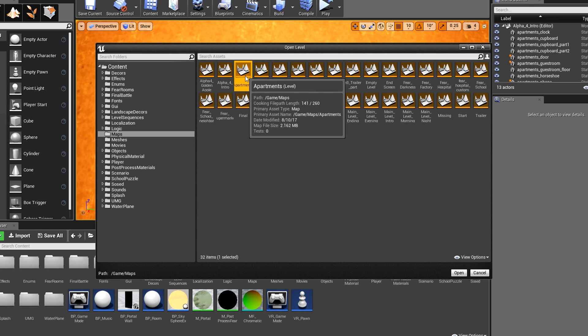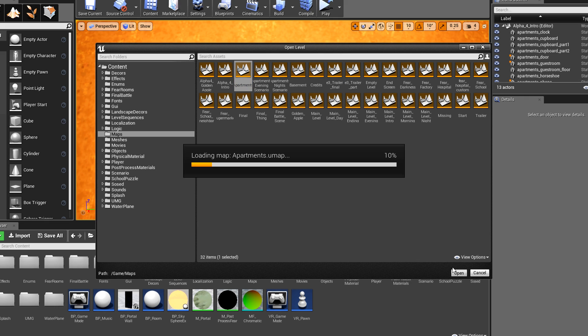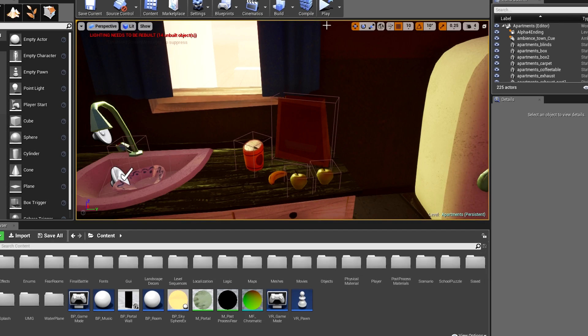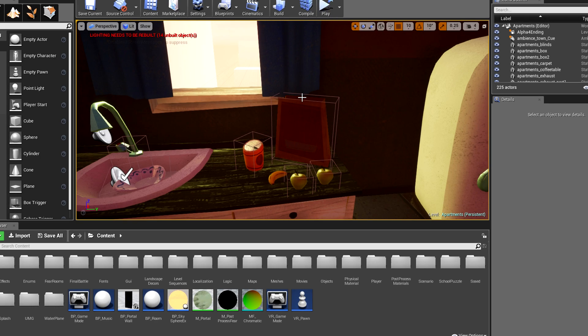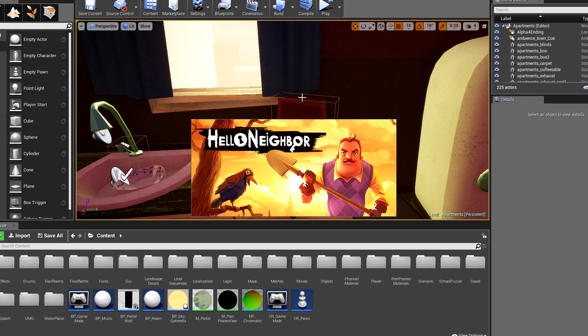Alright, so next we have Apartments. There's also apartment evening scenario and apartment night scenario — not entirely sure what those could be. So is this the other part of the intro? I believe it is. Let's load it up. And we'll see how we do. So this, as far as I am aware, should be the apartment from the start of the game, from the intro again.